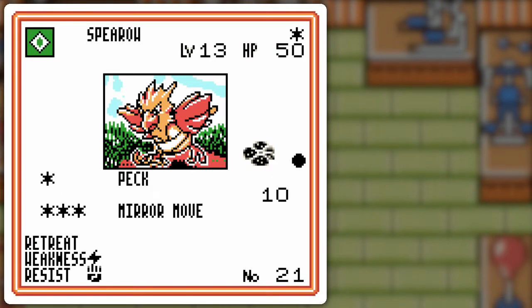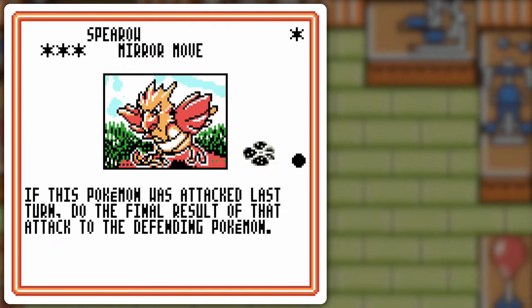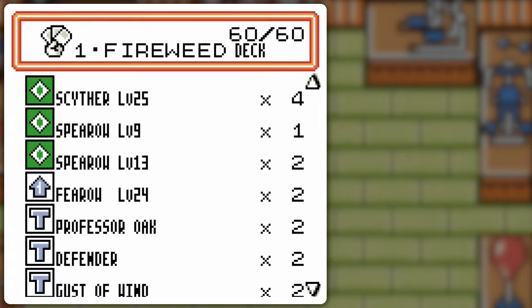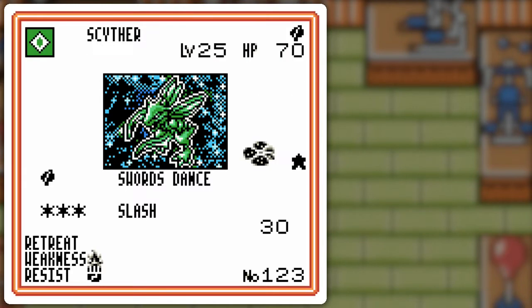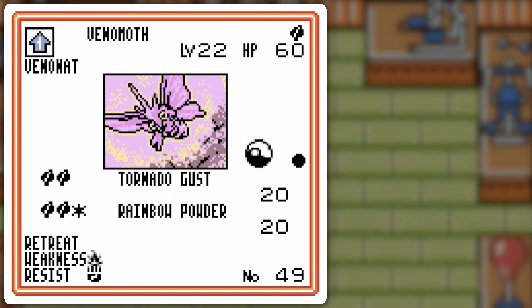I've also got this version of Spearow, where it can just peck for 10. 50 HP, but it's also got mirror move to potentially do a lot of damage depending on what the opponent attacked with, so it could be a nice counter. And the Scyther — fighting resistance, plus all those nice moves.